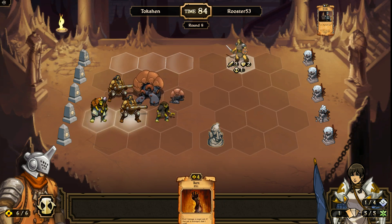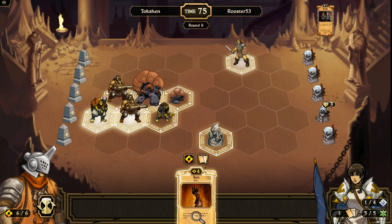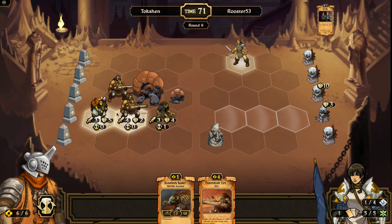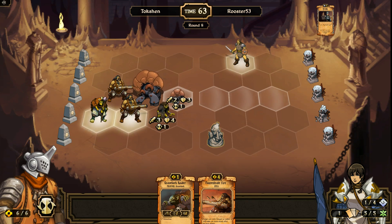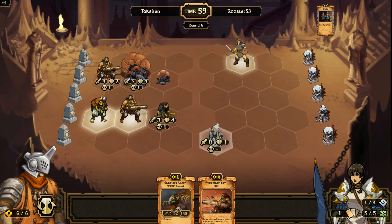So I can burn the Kinfolk Brave, but honestly he's not doing that much to me right now. I think I'll actually sack this for 2 cards. There we go — Concentrate Fire. I don't want my opponent drawing 3 cards, so I'm actually going to try for these 3 idols instead.